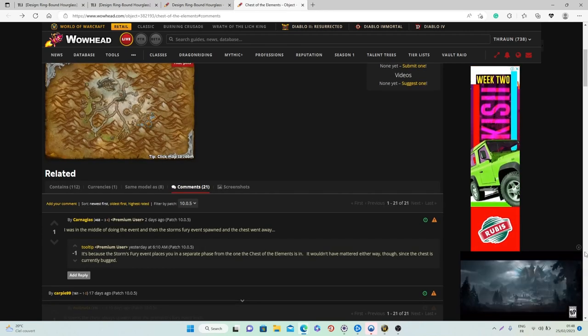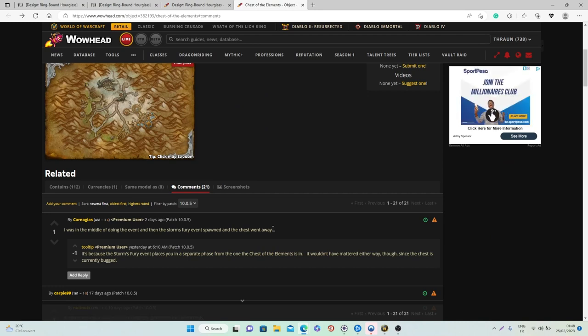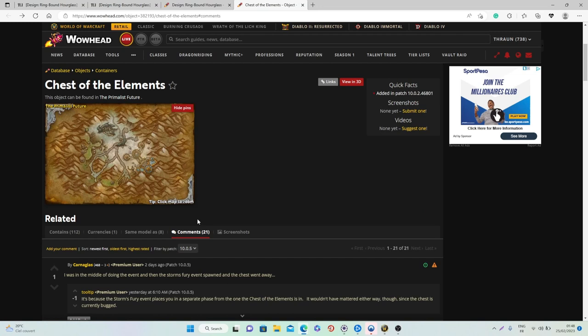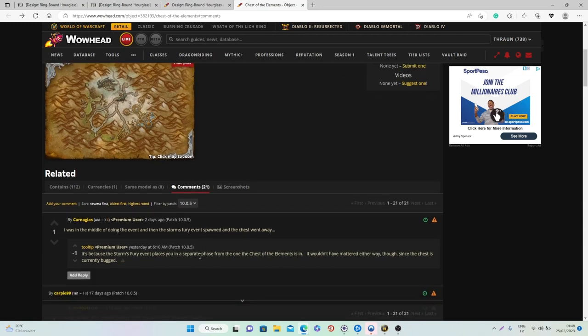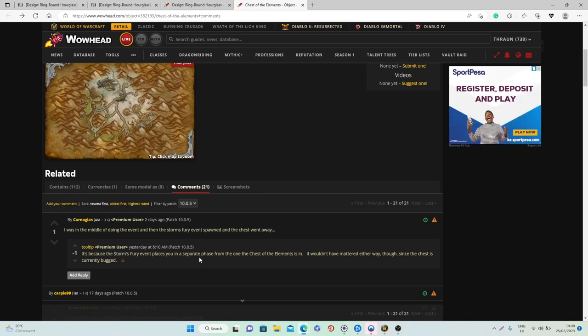It's also very important to mention that the Trial of the Elements is not always up — I believe it spawns roughly every two hours. It can sometimes be a little slow to spawn because the Storm's Fury event is in the same area. Based on comments, when that event is up it can despawn the Trial, or if Storm's Fury starts then the Trial won't spawn. It's a bit bugged at the moment, which is probably why this design is seeing a big increase in value, as people are struggling to complete the Trial.